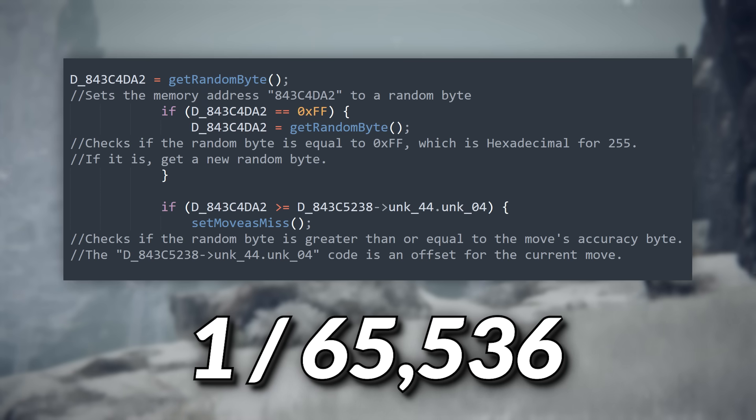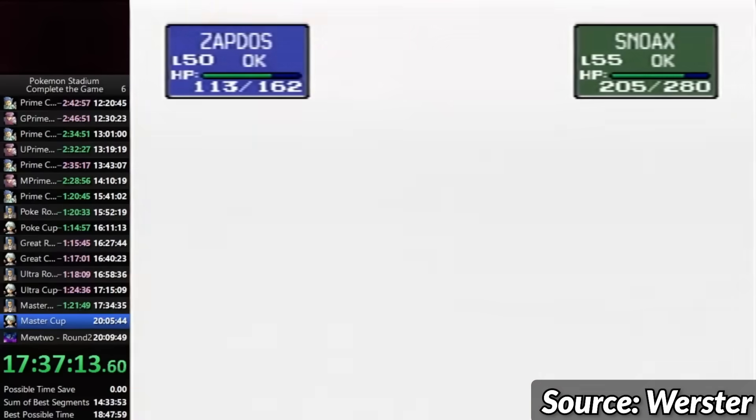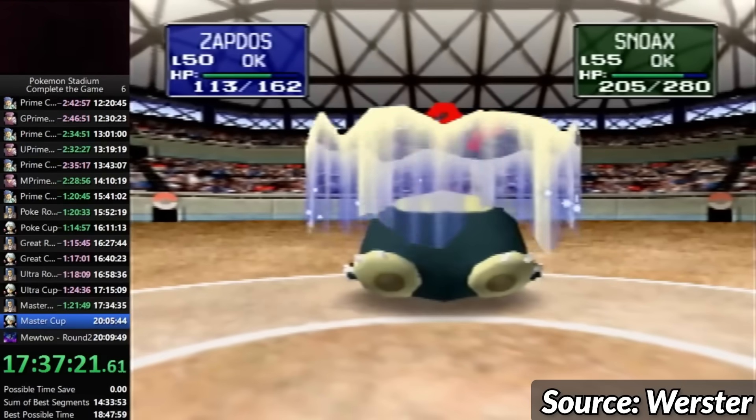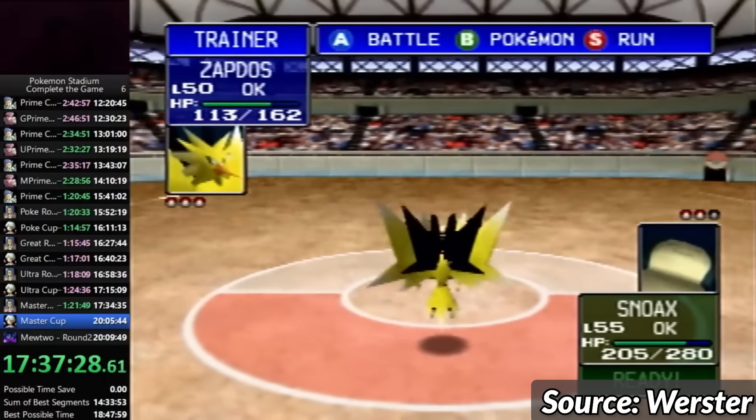Why in God's name did they do this? They clearly knew about the problem because they have an if-then statement specifically for the case when the random byte is equal to 255, and if it is, they re-roll the random byte. But then they just move on and still run the comparison with a greater than or equal sign, which begs the question: why re-roll at all? My best guess is that Pokemon Stadium wasn't developed by Game Freak — it was developed by an arm of Nintendo. Maybe the Nintendo developers were poring over the Gen 1 battle code, and when they saw the Gen 1 miss mistake, they thought maybe it was an intentional design decision. They probably still thought it was a bad design decision, but maybe they were reluctant to change much about Pokemon's core mechanics since it wasn't theirs. So instead, they just made it more unlikely, forcing the check to happen twice. But if they thought their change would mean this would never happen, they were very, very wrong.